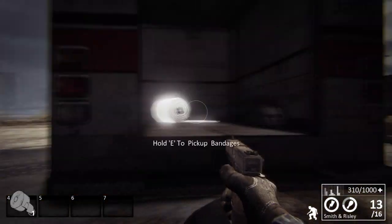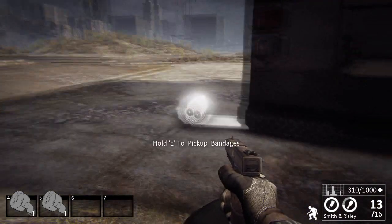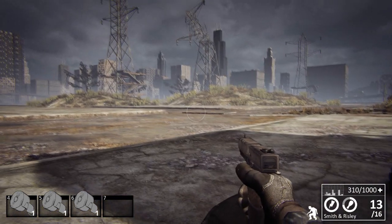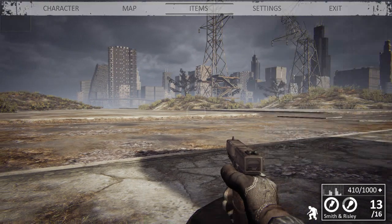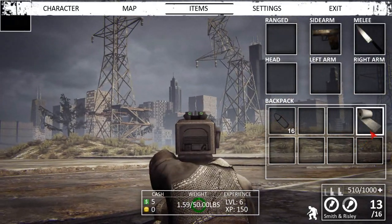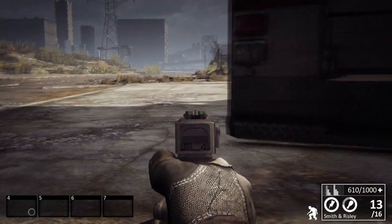We'll go ahead and loot these bandages - these will allow us to heal ourselves up a bit. How do I use these? Consume. That healed us up a small amount. Health management is very important. We're up to 610 health now, so I've got a bit of leniency to fight some other Nether.